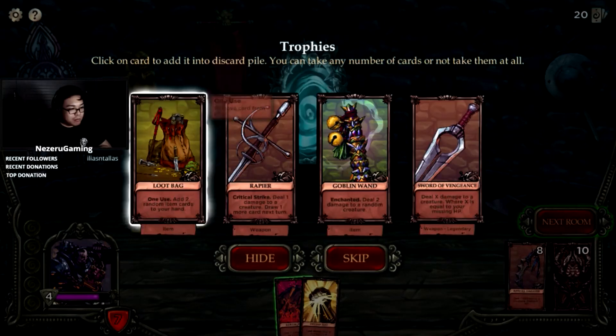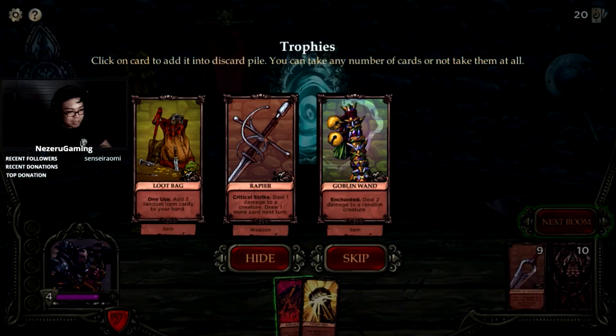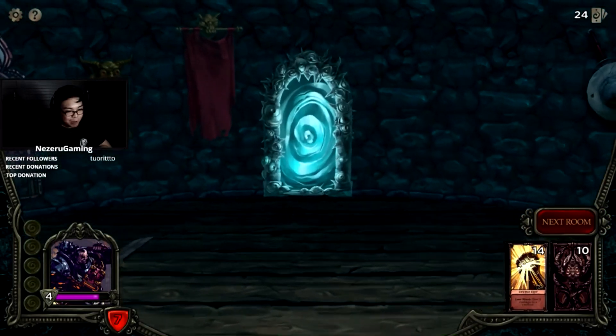Trophies! Loot bag one-time use: add two random items to your hand. Critical Strike, Rapier, Goblin Wand. Sword of Vengeance: heal X damage to your creature where X equals your missing health — I like this one. So much loot! I'm taking it all, even though it's really bad to dilute your deck with all these cards.